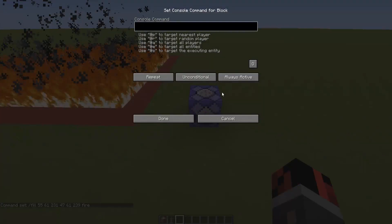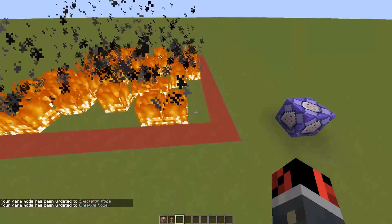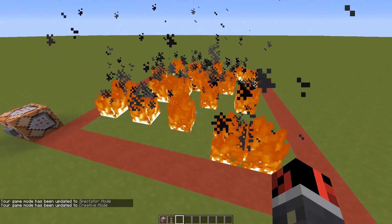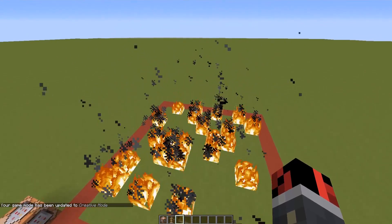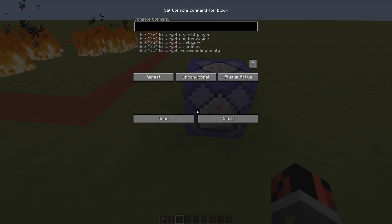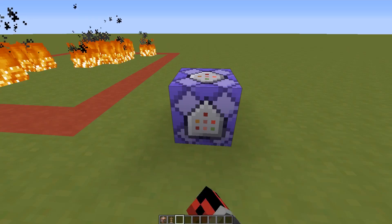Every time fire is detected on one of these invisible armor stands, I'm going to set a block on top of those armor stands. When the fire disappears, the block on top disappears too. Basically the whole mini game is done, and I think I can do it with only two command blocks — that's amazing.